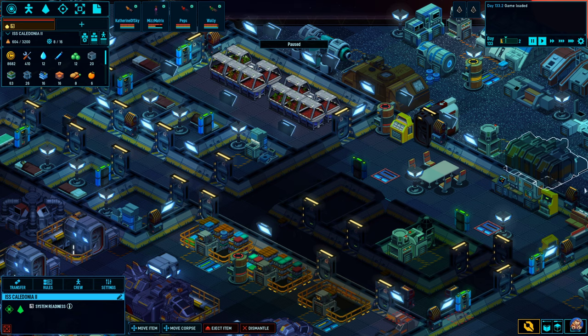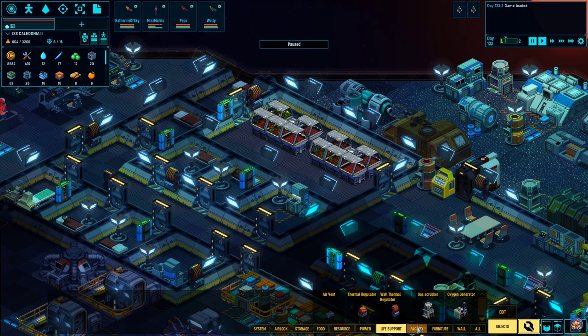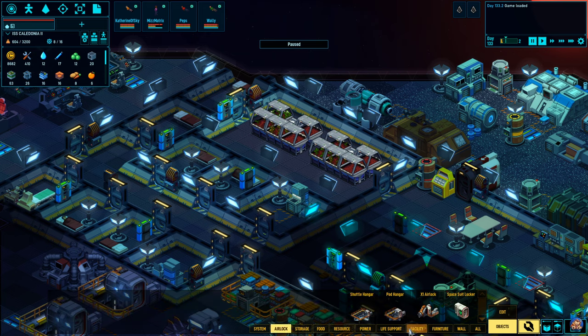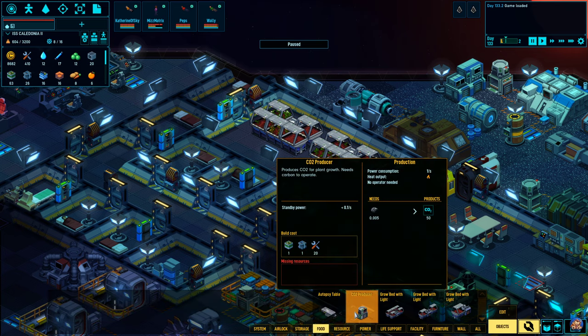I got some helpful tips from Fargo 5, which is to build a CO2 producer. Let's see if I can find that. Resource food — yeah, CO2 producer.